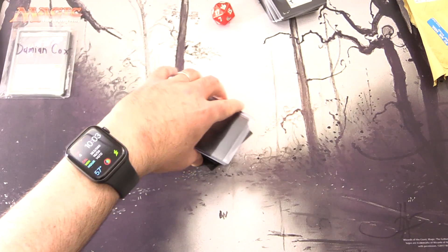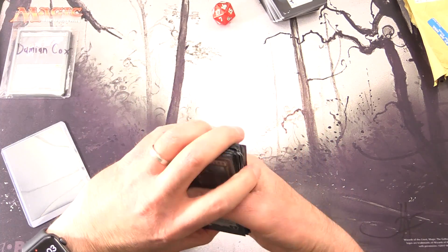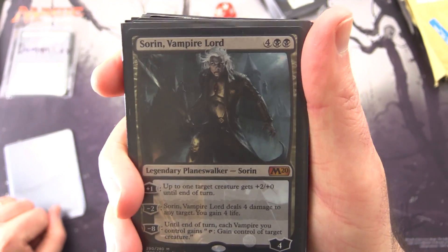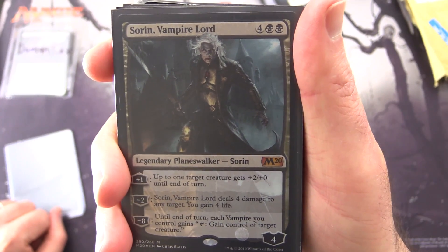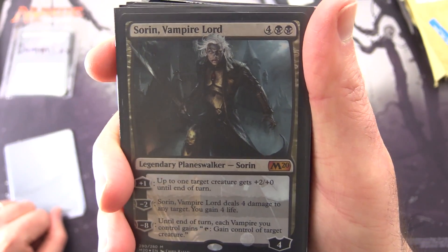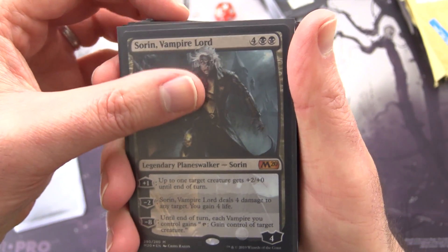There's an absolute ton of stuff here. First up — this is very much on theme — Sorin, Vampire Lord, Legendary Planeswalker Sorin, a Mythic. 4 loyalty for 6. Plus 1: up to one target creature gets +2/+1 until end of turn. Minus 2: deal 4 damage to any target, you gain 4 life. Minus 8: until end of turn, each vampire you control gains 'Tap: gain control of target creature.' Nice one.